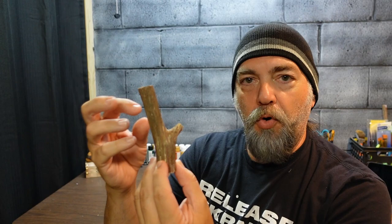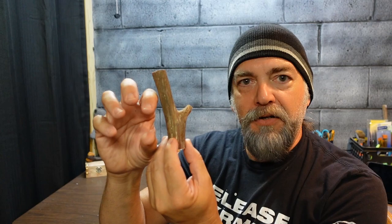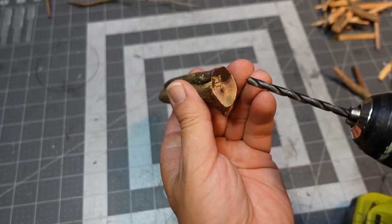Hey everybody, welcome back to Ravenstead! It's time for another build. We're gonna do something a little different this go around — we're gonna make a monstrous tree for the gaming table. It's gonna be a really big tree with lots of gnarled branches, and I'll try to work out some kind of gnashing maw on the side of the tree that'll give our players a good challenge. Watch over my shoulder and let's get something made.